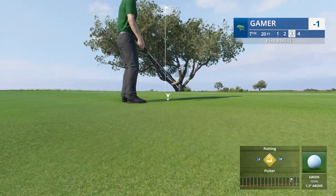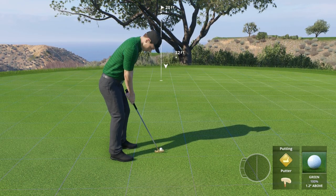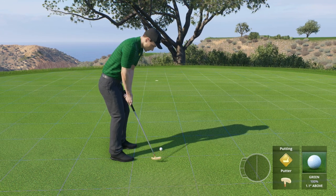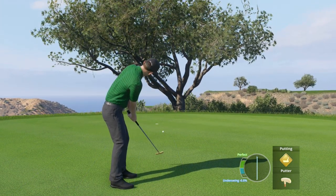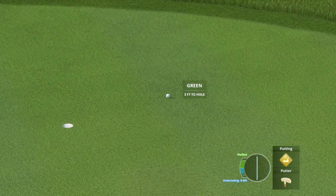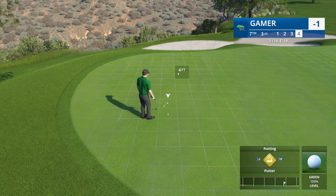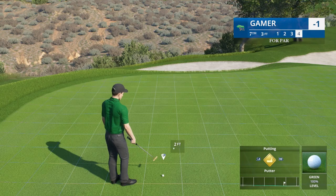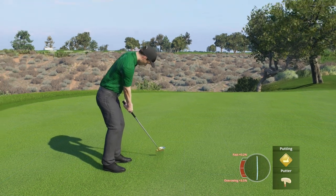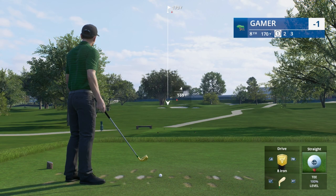1.2 degrees ball above the feet — looks like steady right to left the entire way, uphill. Aim at about 32 feet, get aggressive. That thing never broke — wow. These greens are really throwing us for a loop today. We are really struggling. But that's in for a par, and he'll remain in red figures at one under.